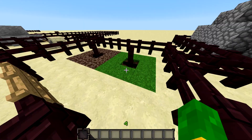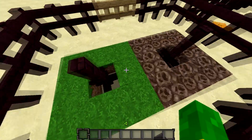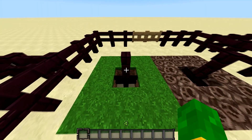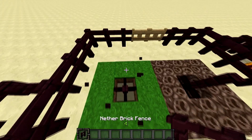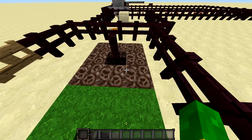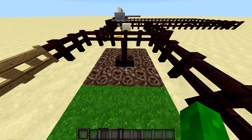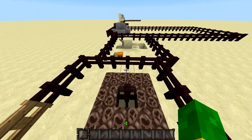Number two. As we all know, if a fence is in a hole between blocks and there's a fence on top of it, you can walk right up to it because it's only half of a block higher. But seeing as how soul sand is half of a block lower than regular dirt, you have to jump.